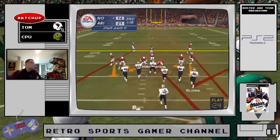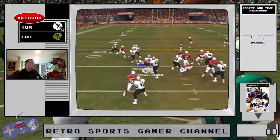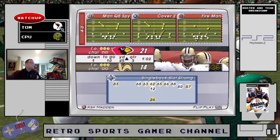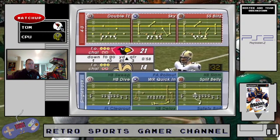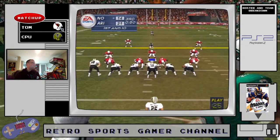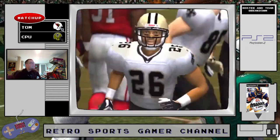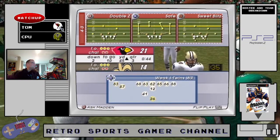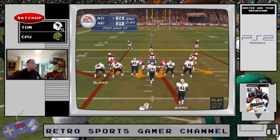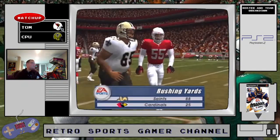I'm bringing in a double blitz. Number 12 under center for the Saints using motion. Can't really get involved from the kid — the middle linebacker picks up six or seven yards, you really open up the defense. But the blitzes are paying off — big loss on that play.